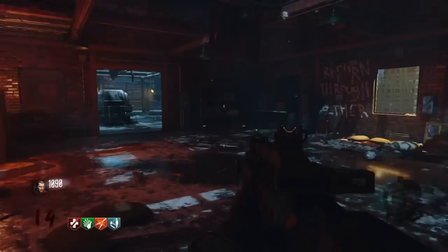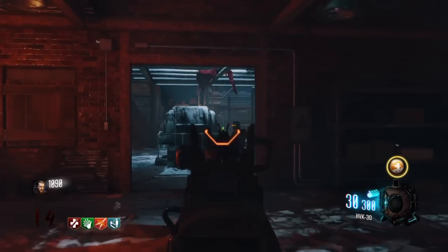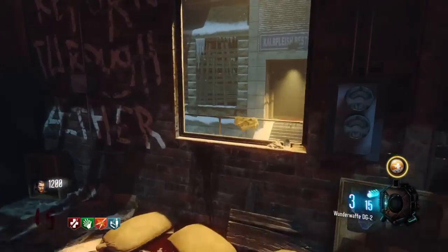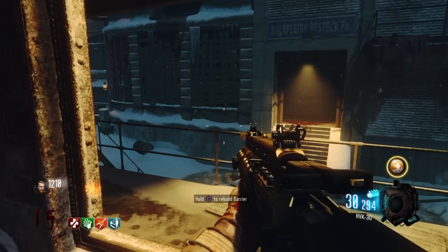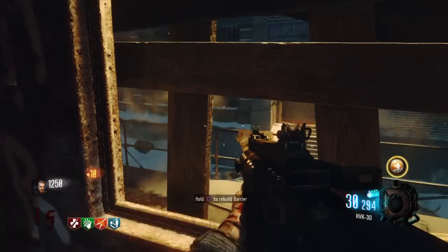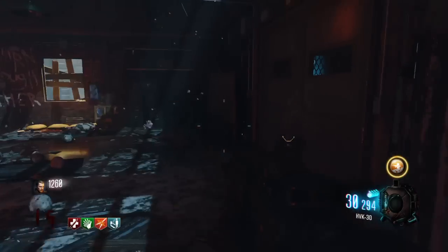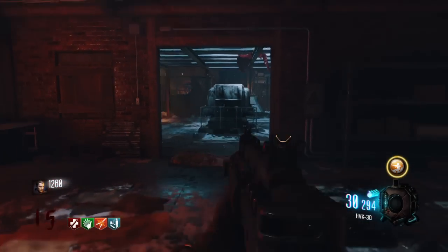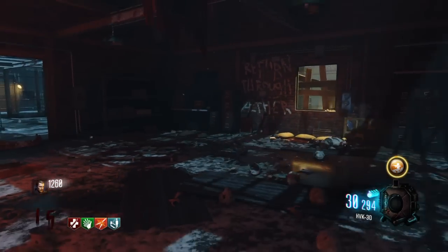Hey guys, we're back for another video. Today I'm showing you a glitch — it's a barrier glitch. I'm gonna have like four videos come up today and this is one of them. This one is a zombies glitch on the map The Giant, and it's a dogs round of course, so I can't even show you the glitch yet. So let's finish this round and go to the next one.